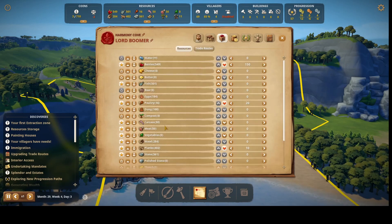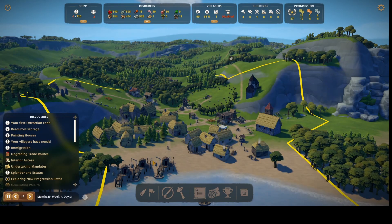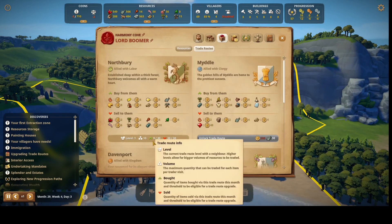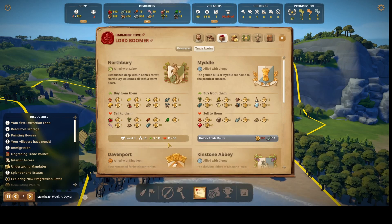We'll go with thatch, up to 10 — that's the limit anyway. Actually, maybe I'll go up to 20 on that and see if that fixes things. Once it hits 30, maybe that'll grade up to level two. I can see the count has already gone up a bit — hopefully that upgrades the trade route.